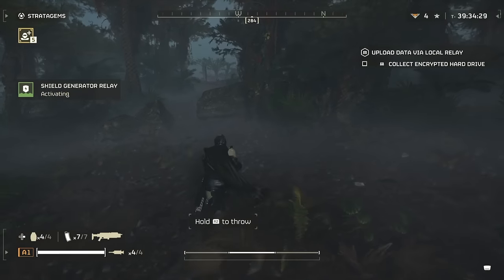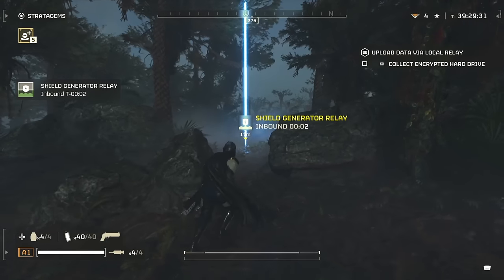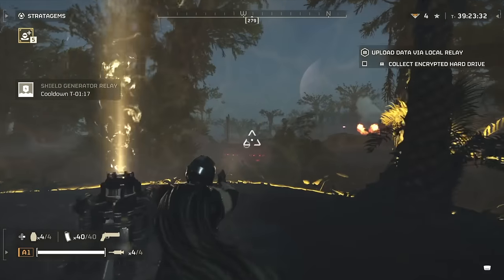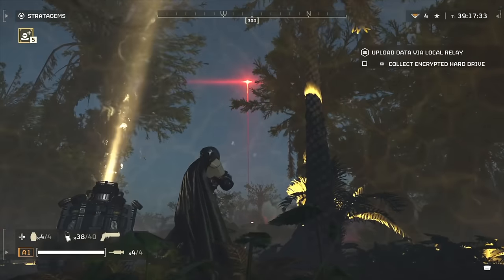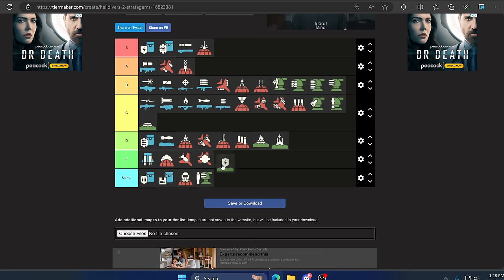Finally we have the Shield Tower Relay. If it had more health or lasted longer it would be pretty good, but because you move around so much in this game and standing still is pretty much a death sentence, this has almost no use aside from maybe — and I mean maybe — evacuating civilians. If fellow Helldivers see you using this and you're not evacuating civilians, you're just going to piss people off. Instant F.